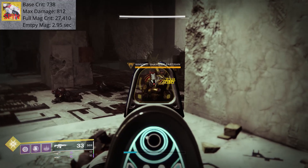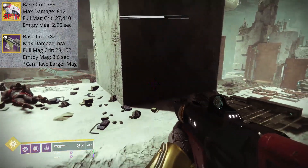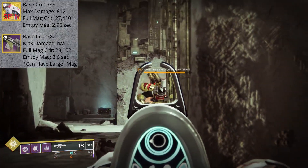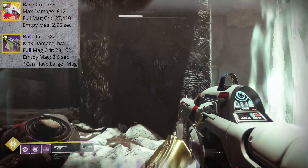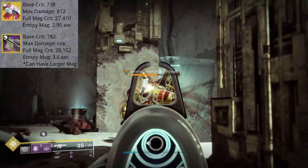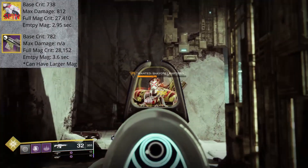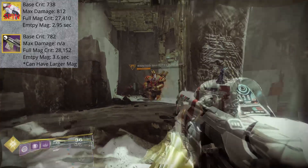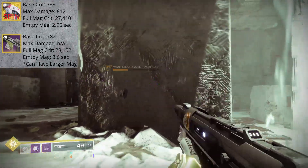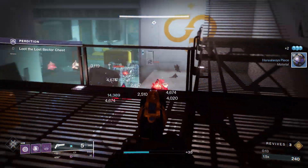When we throw on Spinning Up, a base crit is going to hit for 738 points of damage. Looking at an adaptive auto-rifle like the Forward Path, it's registering 782 points of damage on a crit, so Suros is slightly lower. With the Suros Legacy intrinsic trait though, on the 18th round we're going to hit for 775 points of damage, and things will max out on the final round with 812 points of damage. Adding up all the damage values for this fire mode, if every round lands as a crit, we can deal 27,410 points of damage in a single magazine in 2.95 seconds. The Forward Path takes 3.6 seconds to expend 36 rounds and deals 28,152 points of damage per magazine. So we're looking at less total damage per magazine from Suros, but it can deliver this damage a bit faster.